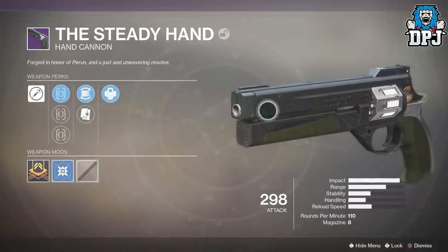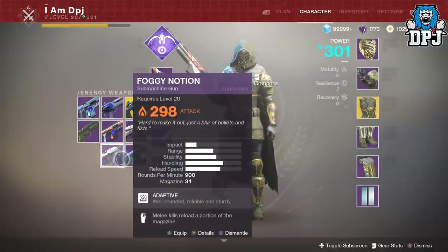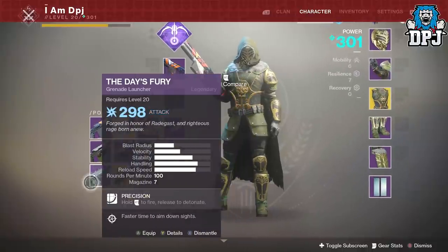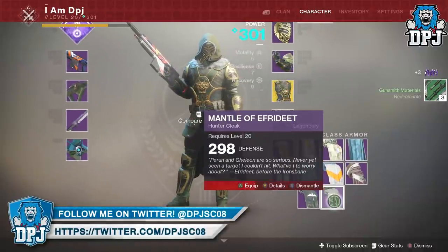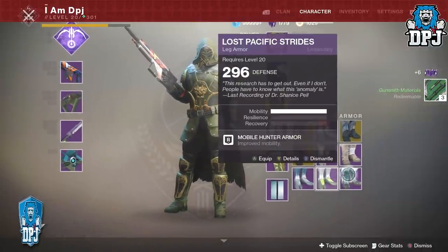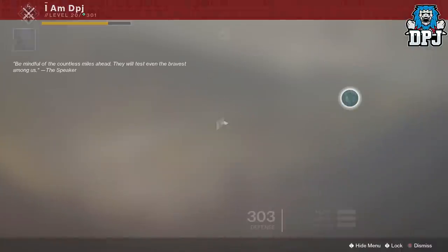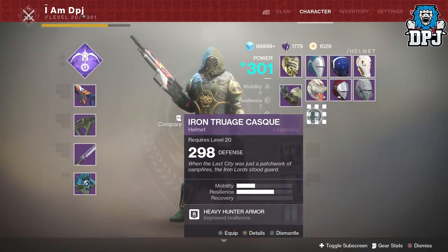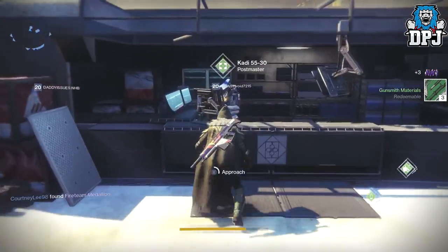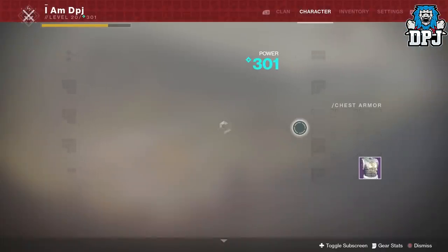I got two hand cannons — outlaw, flared magwell, alloy magazine, faster reloads when a mag is empty, and outlaw. I can't wait to try that. I also got an SMG, a grenade launcher which I don't need, a cloak again at 298 — I prefer the shards. Got the helmet again which I've already got, but this one has a mod on it so I'll keep that one. Let's get the chest piece so I can have full full Iron Banner gear.